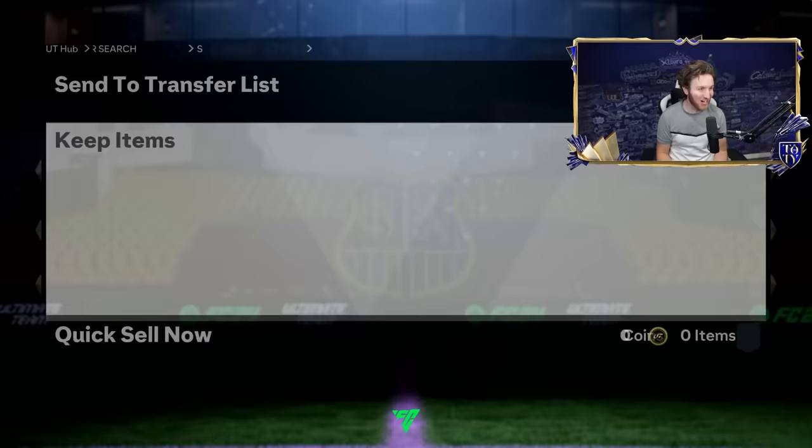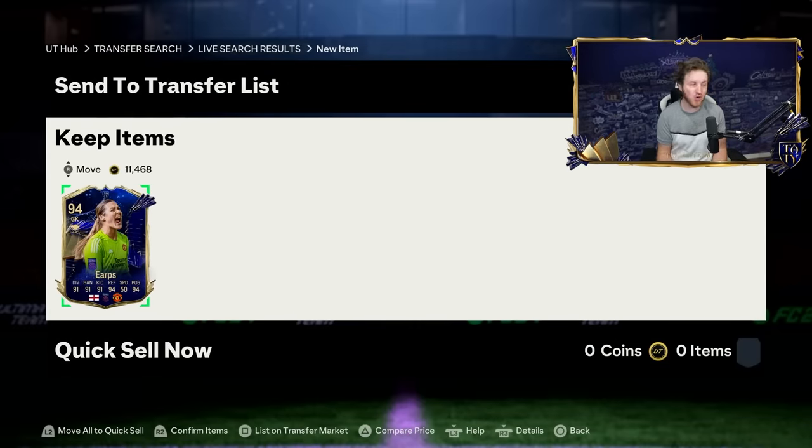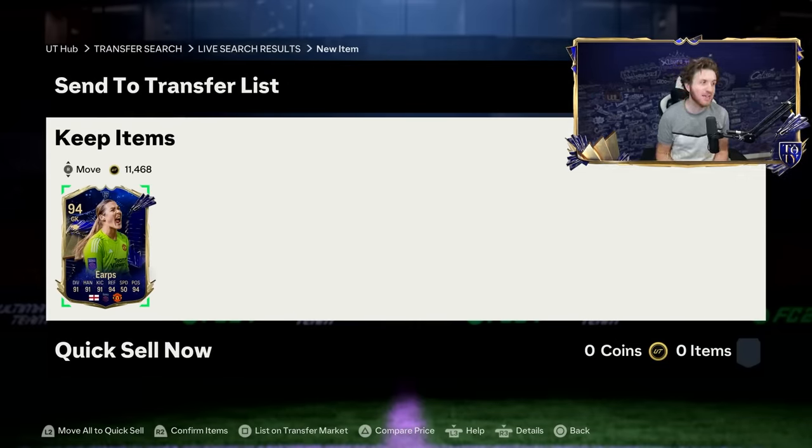140K — bang! There you go. Zero coins — well, 500 coins — to a Team of the Year player. Mary Earps, the cheapest one on the market.